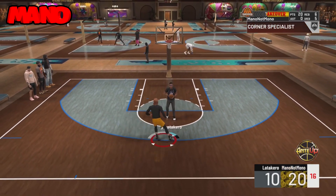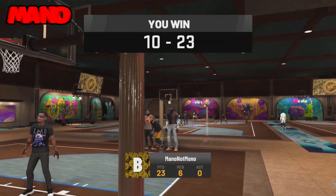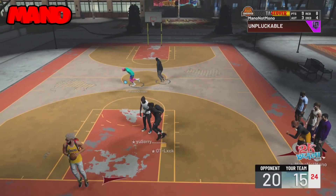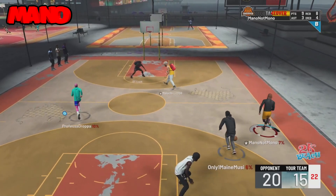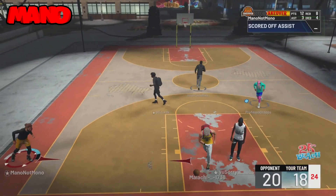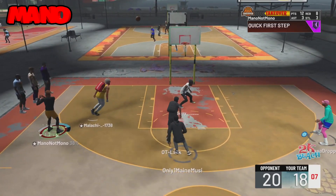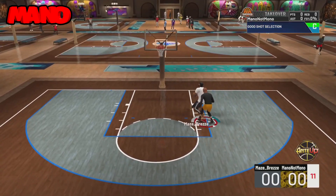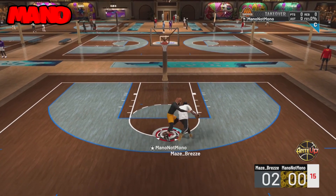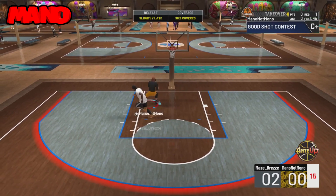Turn on post notifications because I'm gonna start streaming and y'all can see me get straight greens on the live stream. As y'all can see, you really don't need that many badges. I got eight — corner specialist, range extender, hot zone hunter, green machine, and tireless shooter, both on bronze, everything else on silver.